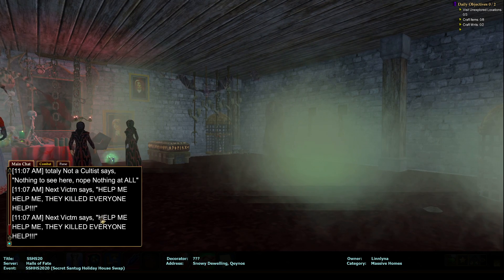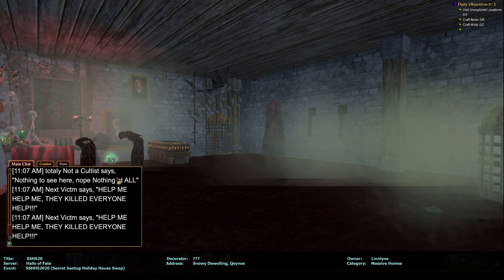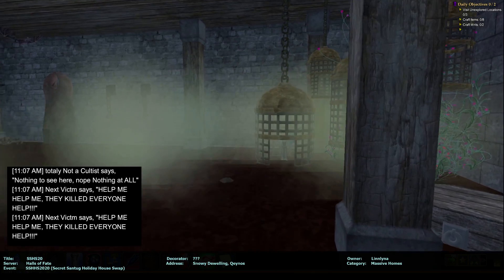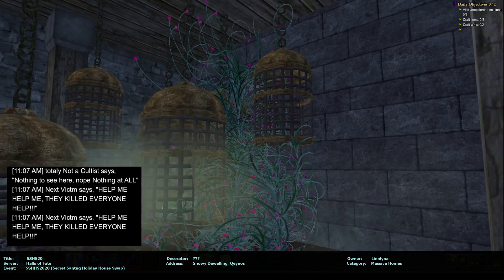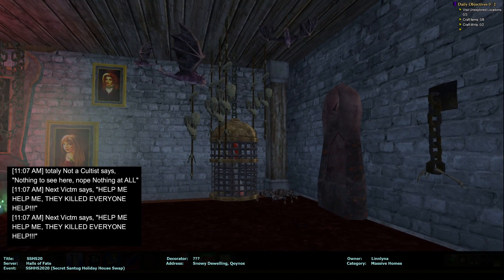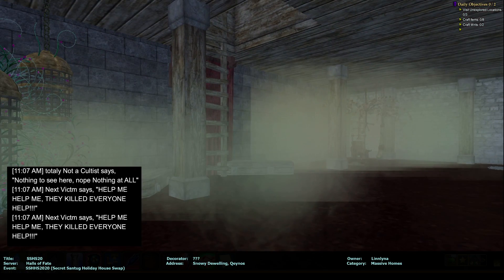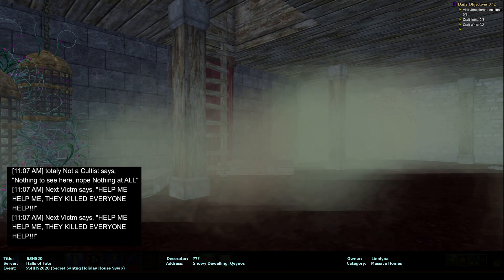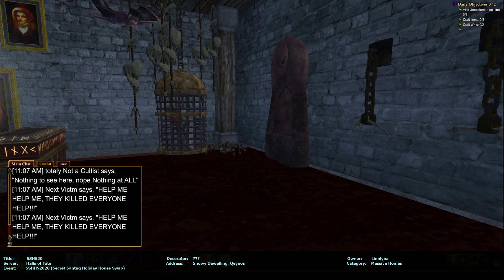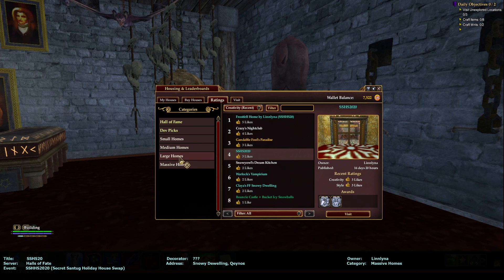Uh-oh. Next victim says: help me, help me, they killed everyone, help. That must be the victim. Well, this isn't nice. What the heck? Is this really — did I have the dead one? I'm so confused. Let's see here — did Lynn make a mistake? I don't know what's going on.